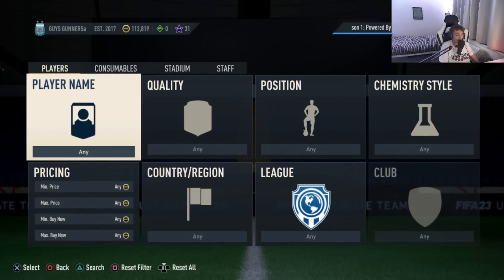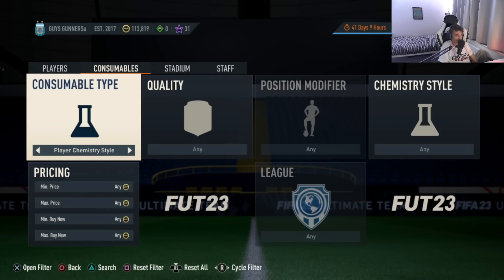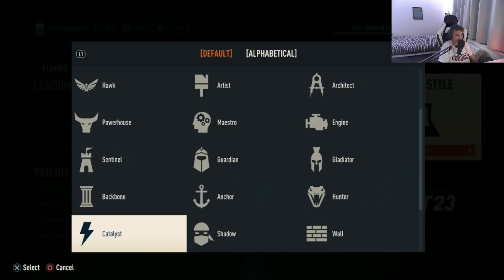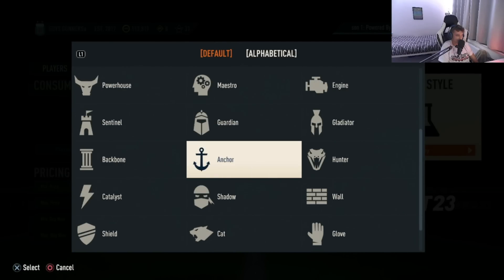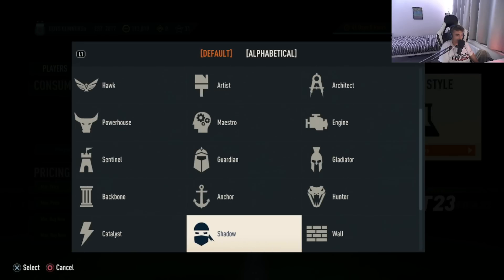The very first trading method I'm going to be showing you guys is one that you should be using at a lower budget — I'm talking around about 10,000 coins in FIFA 23. This isn't actually going to be trading with players, but instead trading around consumables. In particular, the consumable type will be chemistry styles. What you guys need to do is select a chemistry style on the market which has a minimum buy now of 400 coins plus. The best ones I have found to work include finisher, anchor, shadow, and hunter.